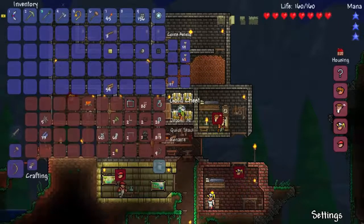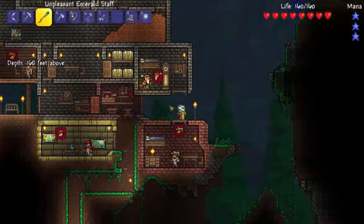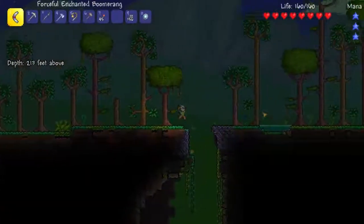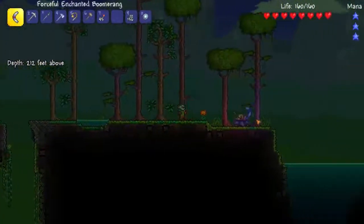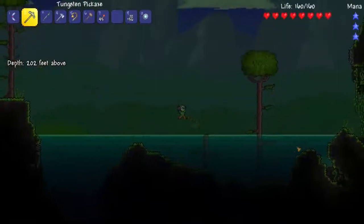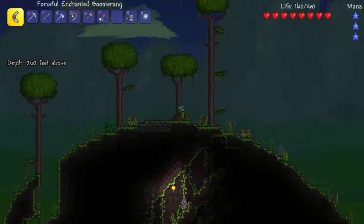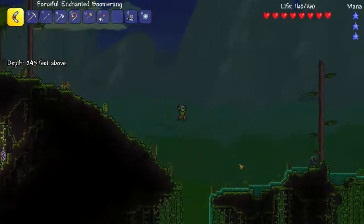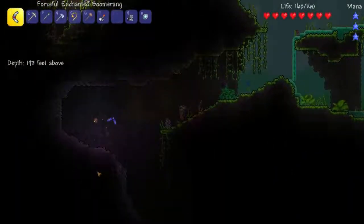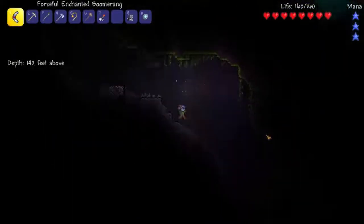I would like to explore a little — move out to the right to see what I could find, because I haven't really explored my world that much. I did go into the jungle but I got my ass handed to me very quickly. But I do have some decent strength right now, so I should be fine in terms of just exploring. And when it gets dark again, I can use my magic mirror to get back to where I want to be. I would like to check out what's going on in this cave. I love how the Enchanted Boomerang provides light — that is great. Let's see what's up. This is just a big cave.